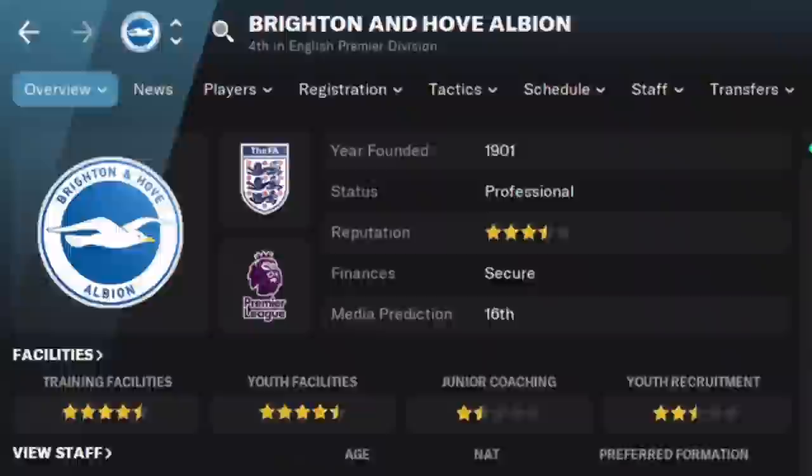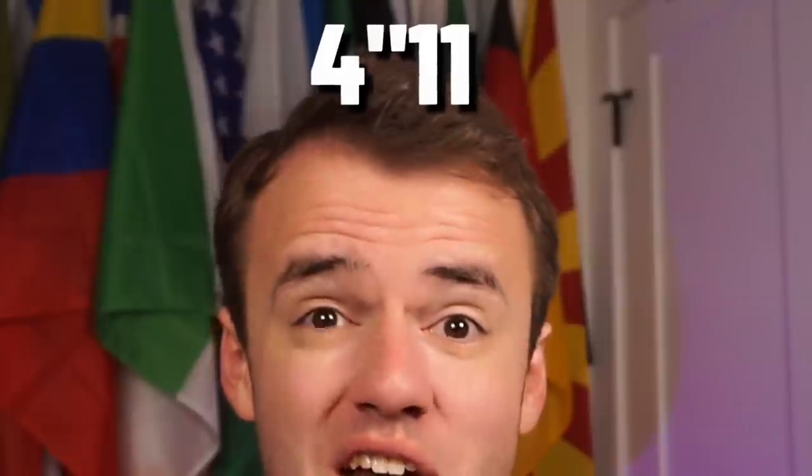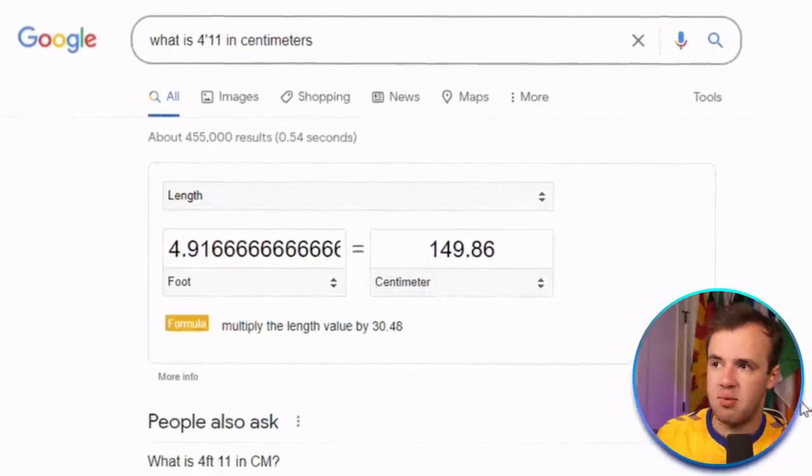We are going to see if this accurate depiction of Burnley's general player base means they'll do better in the Premier League. But we've added one caveat — there's another team, and that team is Brighton. I couldn't think of a better team to make every single player 4'11" — that would be 149.86 centimeters. But in spite of the fact that they are all 4'11", I've given each player on Brighton 20 jumping reach as well.